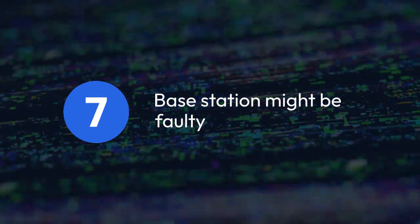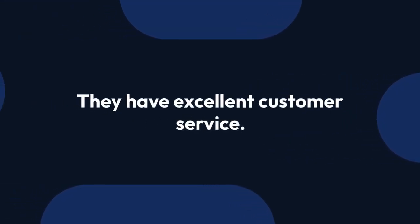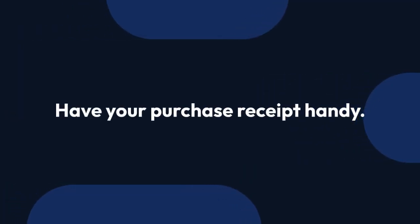If none of these steps work, your base station might be faulty. Contact Astro Gaming Support directly. They have excellent customer service and may be able to help you troubleshoot further or arrange a repair or replacement under warranty. Remember to have your purchase receipt handy.